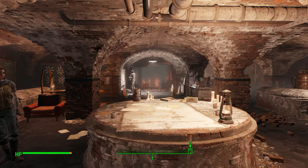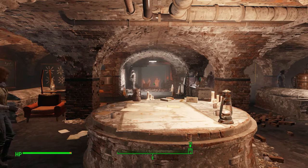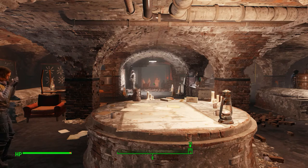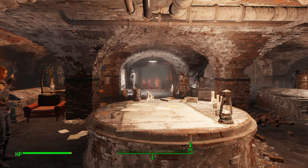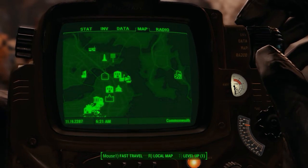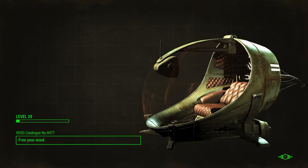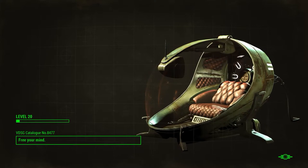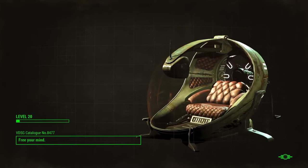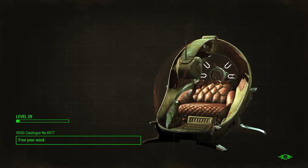Hey guys, welcome back to Fallout 4. This video is just something I got the idea for from user Flip and his boys Eric and Evan. I'm going to try defeating the Swan with the idea Flip gave me. And you guys know how terrified of the Swan I am — I hate that thing so much. I want to take it down right now as soon as possible. So as soon as he told me, I was like, oh my gosh, I have to do that next.